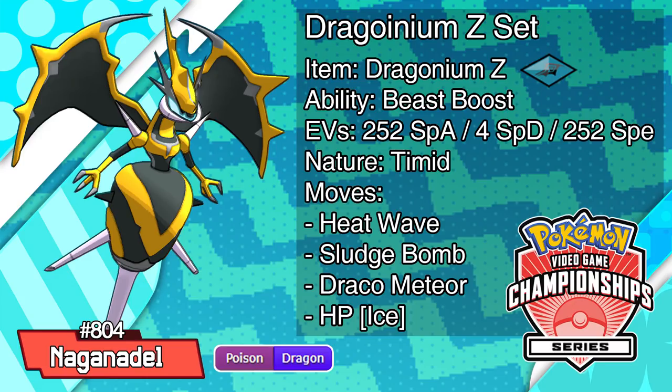Our first VGC set is another Dragonium Z set. We need max speed for the aforementioned Mega Salamence, so I've put the rest of the EVs straight into special attack. It does pain me to use 252-252 spreads in VGC, but for now I'm not sure there's much of a choice. We don't know what defenses or what mons people are going to be running, so we need as much special attack as possible. I'm running four attacks here, but you could feel free to drop any of them for Protect if one of these moves isn't needed due to your team's composition. Naganadel definitely suffers from four move slot syndrome, so I've gone with a more offensive set here. Heatwave is excellent on this Pokemon — it's great coverage, and hitting both opponents at once with such high special attack is always a bonus. I went with Sludge Bomb over Sludge Wave, as it has higher single target damage and it doesn't hit your teammate, which I think is valuable here. Draco Meteor is an absolute must-have for this set in VGC.